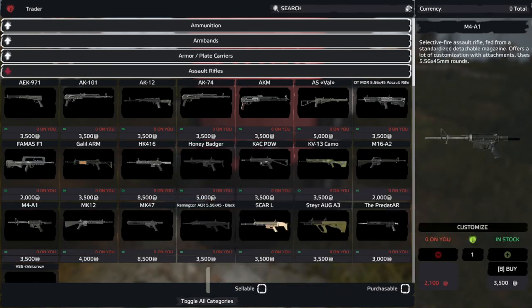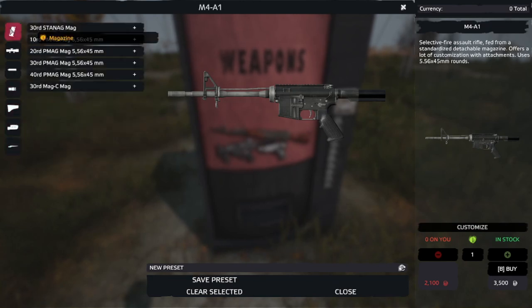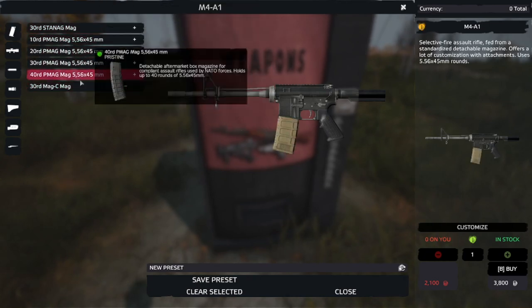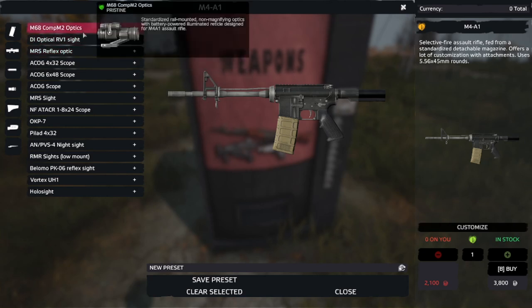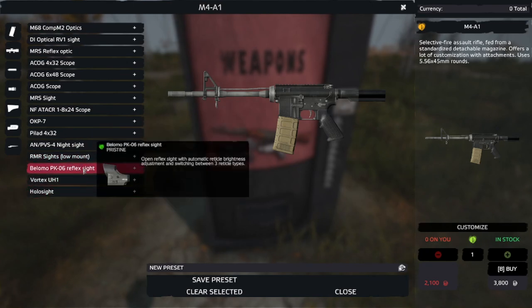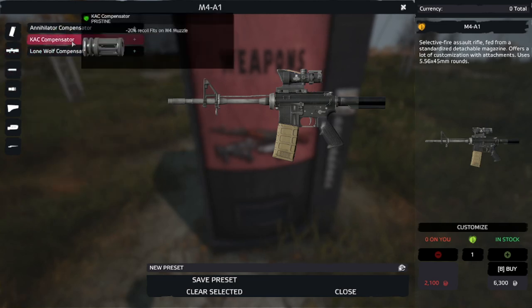The reason I'm going to do an M4 is it has the most attachments of pretty much any other gun. You go over, select your M4, and on the right hand side you can see the M4 itself, then click on Customize. You get a load of options on the left hand side — you can go through different magazines like 30-round or 40-round magazines, and different optics. Depending on your server, these magazines and optics will change since different servers have different attachments.